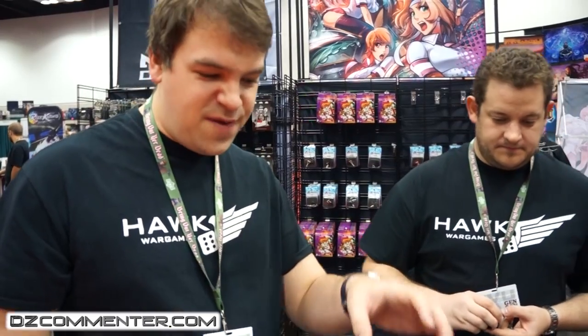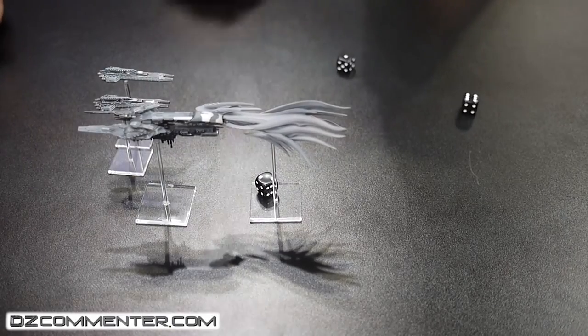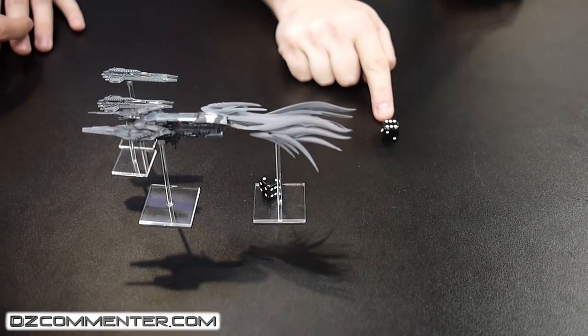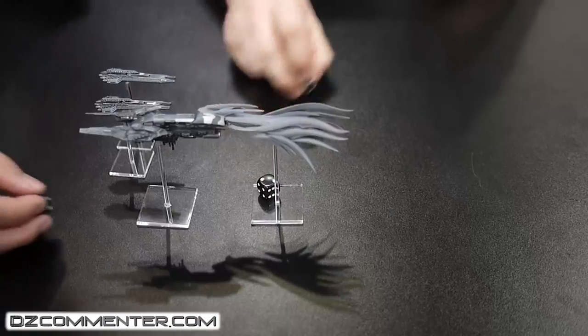Generally you can actually see the weapons on the model — those long veins represent those weapons. So rolling for the Scourge: it gets three shots, and its lock value is three, so it needs three or more to hit. That's both a good and a bad roll — two utter failures, but the six is two higher, so it's done a critical hit. This weapon also has a damage value of two rather than one, so the critical hit does two damage straight through — it ignores the armor and there's nothing the UCM player can do about it.